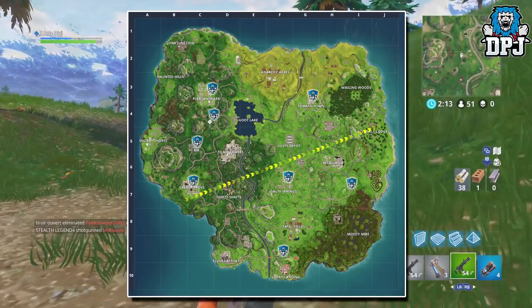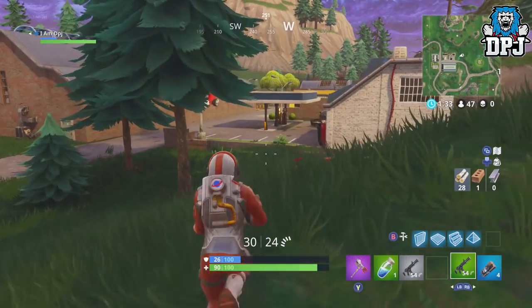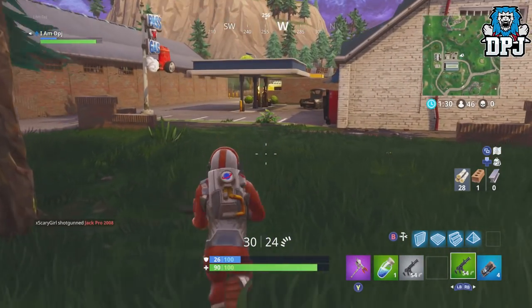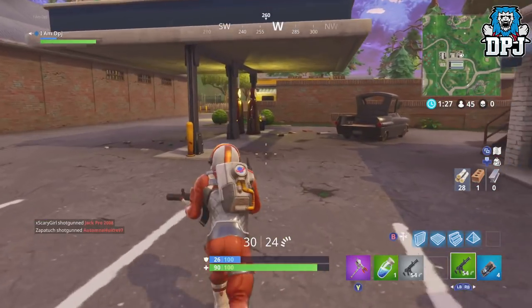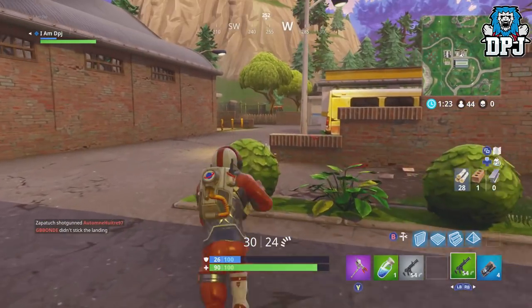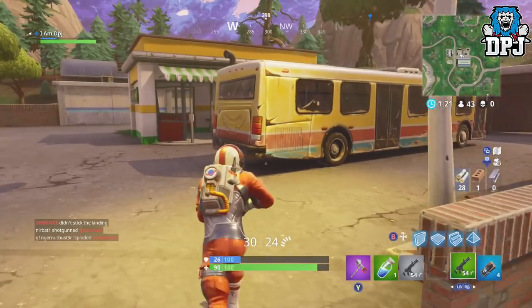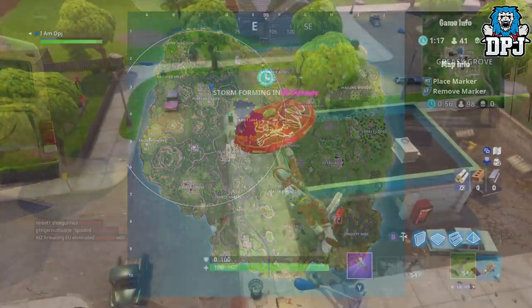These are in much closer proximity than the ones on the right of the map and you will get it done way easier this way. Now you will encounter players like I said, you just have to be real careful. So depending on where the bus flies in, take the opposite route. So if it flies beneath the Greasy Grove gas station, jump and head to the furthest one away on the west of the map and make your way back heading south.